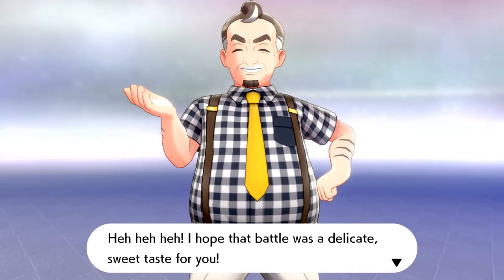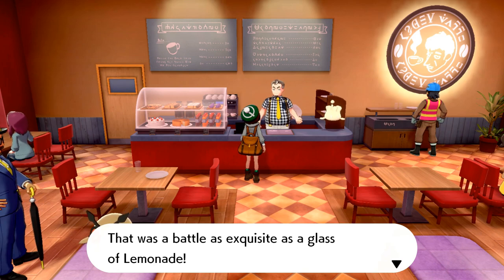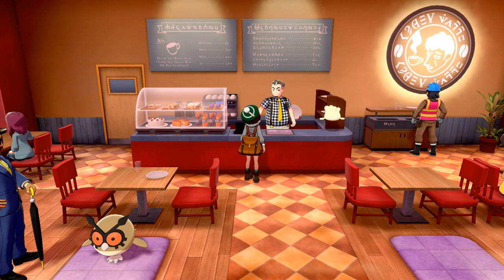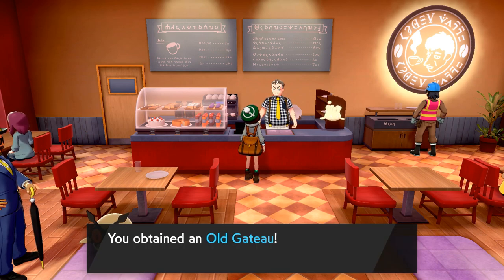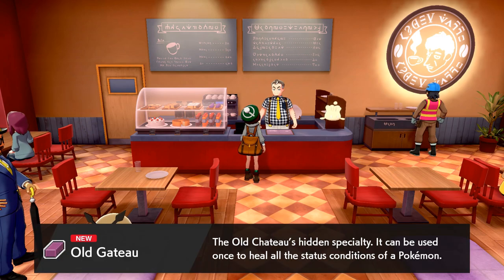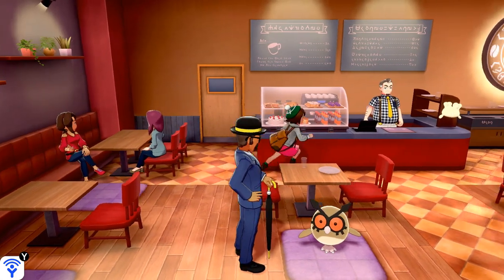I hope that battle was a delicate sweet taste for you! 800 — nice! I'll battle once a day for 800 smacks. This was a battle as exquisite as a glass of lemonade. Here's the treat I promised. Is he related to Brewster, I wonder? The Old Gateau — the Old Chateau's hidden specialty. It can be used once to heal all status conditions of a Pokemon. Oh wow! We look forward to your next visit. Wow, that was really cool!